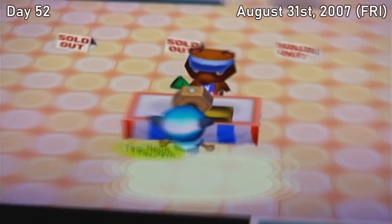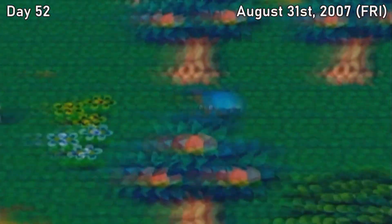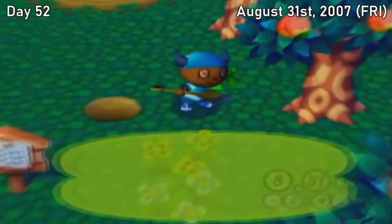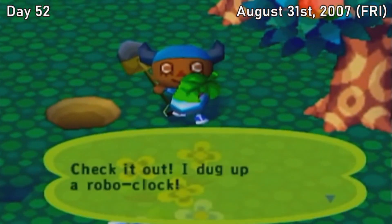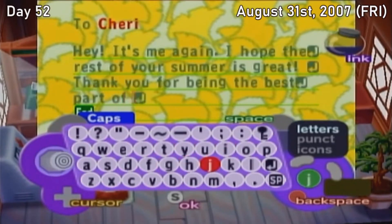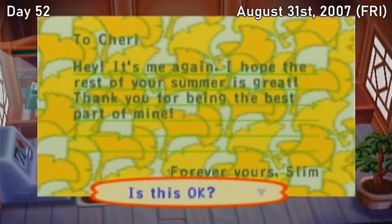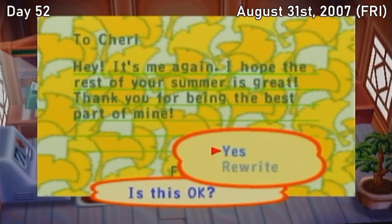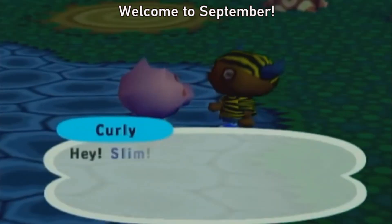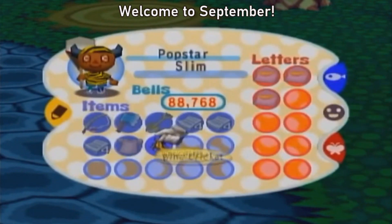There was nothing I really wanted personally, but thankfully these items can be repurchased in Nook's catalog once you've had them in your inventory. I just kept them and gave them away to villagers if they wanted them. Cherry also buried an item, but it wasn't anything I was too interested in. I did mail her another sweet letter though — paranoia of her moving away really hit me hard around this point because of Maple's departure, and I just really wanted to make sure she sticks around as long as possible. And with that, August comes to an end in our first full month living in Popstar.